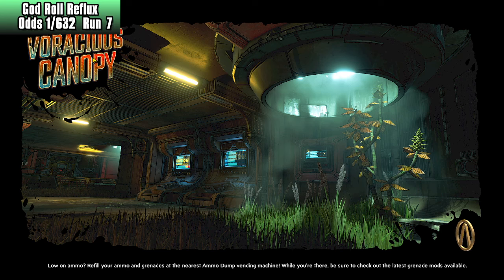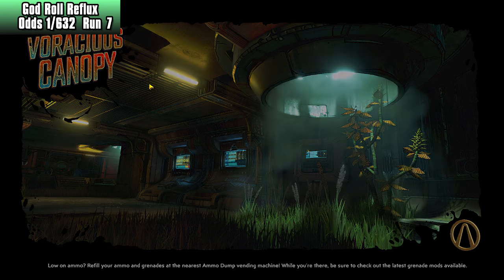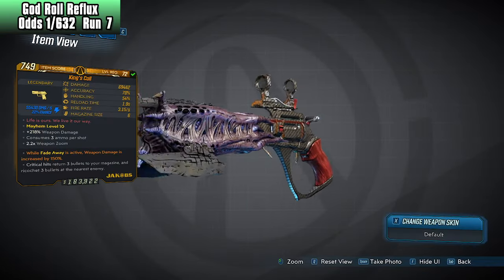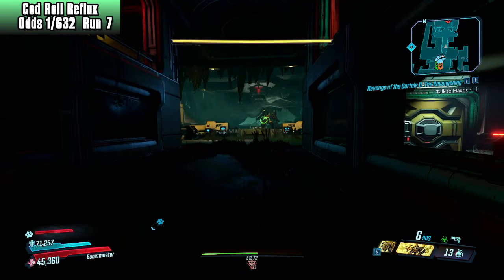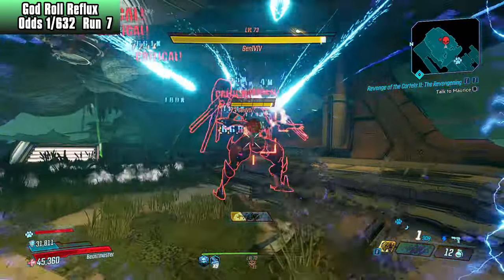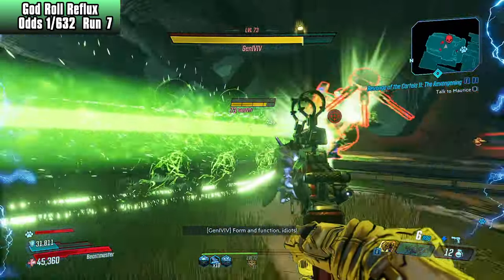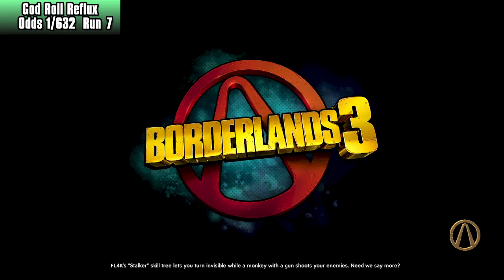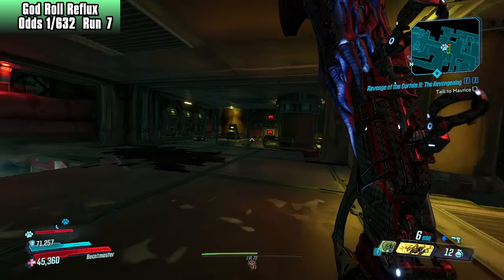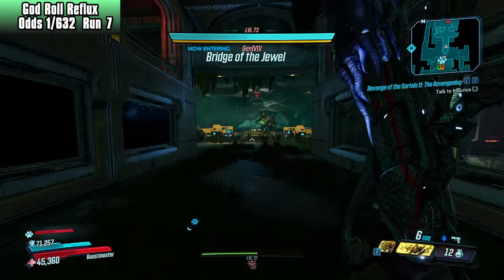It took us 117 attempts to get the God Roll King's Call Shock, along with a God Roll — I already had the Corrosive Queen's Call. If you guys missed it, here it is. This is the King's Call. I can use it this time around to see if it will one-shot. I accidentally used my Fadeaway a little bit too soon. I'm just going to hard reset — I need to get closer and do that a little bit cleaner instead of accidentally fat-fingering my action skill. I don't think this will take all 632 rounds. I think we're going to get a little bit lucky.